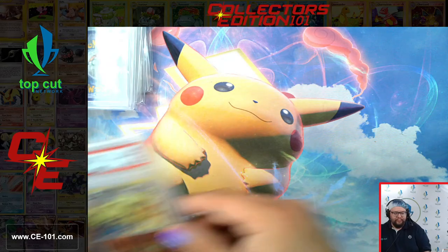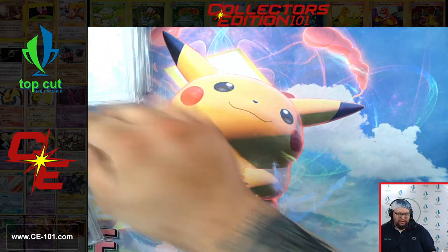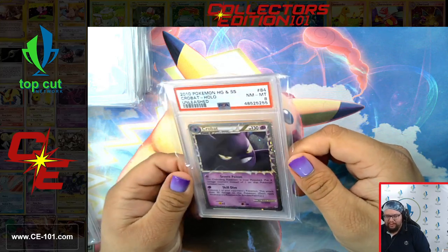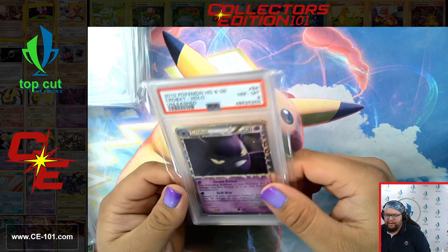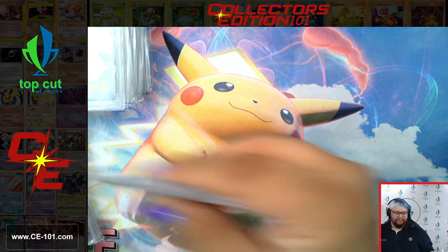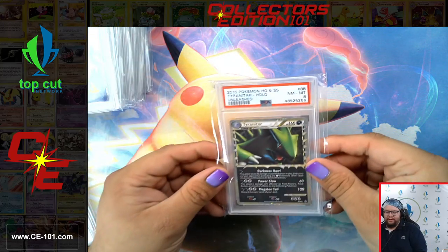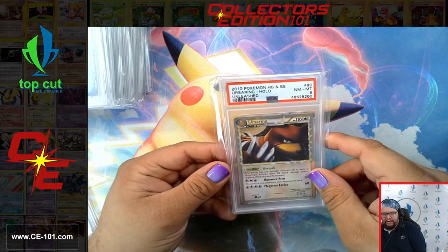Blastoise Reverse Hollow. Moving on to more Primes — Crobat, a super powerful card. It only took one energy for both of its attacks and they're both fantastic. The first attack was Severe Poison — the defending Pokémon is now poisoned, and instead of one damage counter between turns you put four damage counters between turns. So if you do that to your opponent and come back to your turn, you've done 80 damage for one energy. Crazy good attack. Lanturn. Steelix Prime. Tyranitar Prime — every Tyranitar always looks fantastic. And Ursaring Prime.